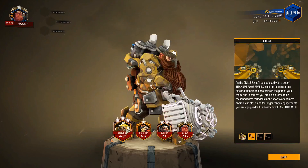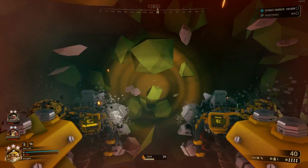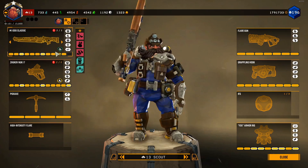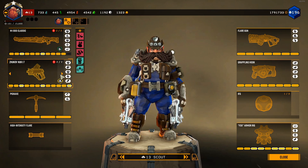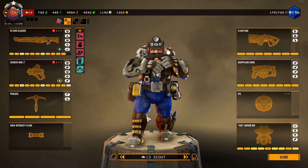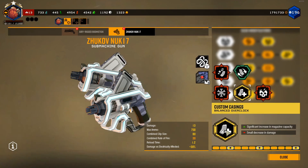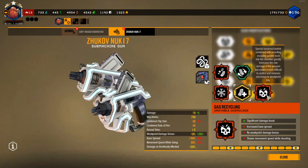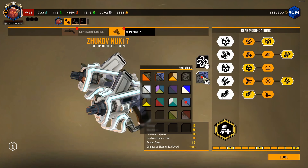There are four playable character classes: the Scout, the Engineer, the Driller, and the Gunner. Each has their own set of primary and secondary weapons and includes a few class-related tools and their own unique grenades as well. There is a loadout for every play style and the game rewards you for playing to your strengths. There is no dead set way that a loadout needs to be made, and this is a good thing.